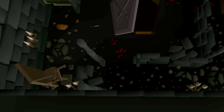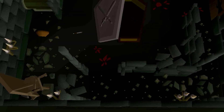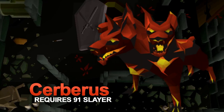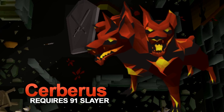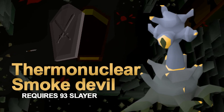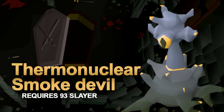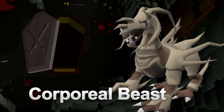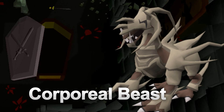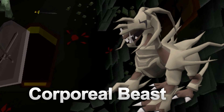There are also many Slayer bosses killable with melee: the Grotesque Guardians, a Gargoyle boss unlocked at 75 Slayer; the Abyssal Sire, boss version of Abyssal Demons requiring 85 Slayer; Cerberus, a Hellhound boss requiring 91 Slayer and one of the most profitable bosses per hour; the Thermonuclear Smoke Devil requiring 93 Slayer; and finally the Corporeal Beast, which requires above level 90 in all melee combat stats to be effective in a team. The Corporeal Beast has a drop worth well over 500 million coins, and players camp there for weeks and months trying to land it.